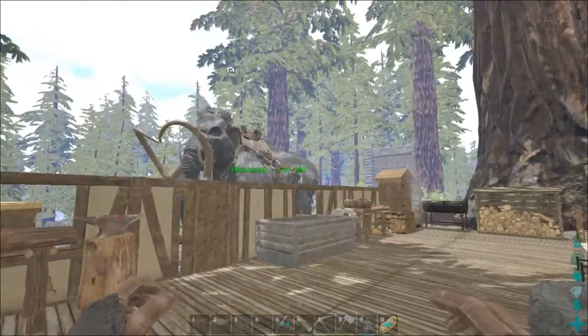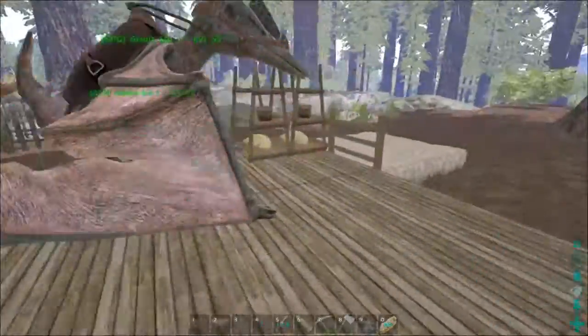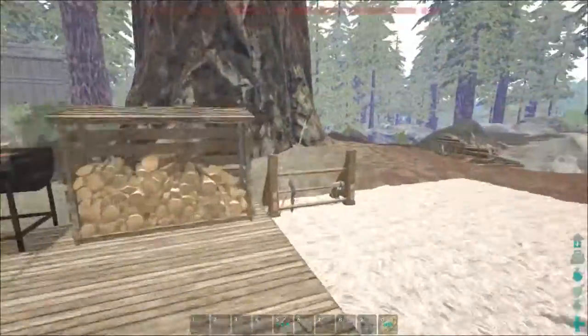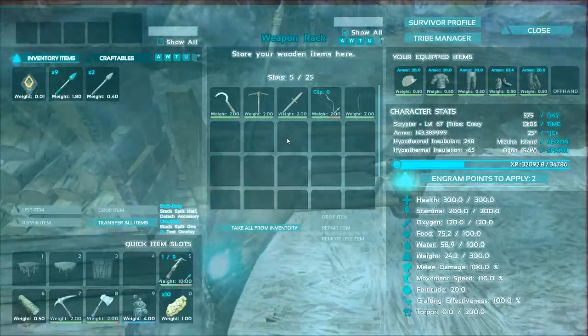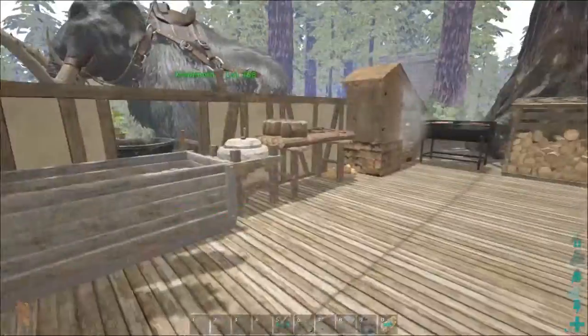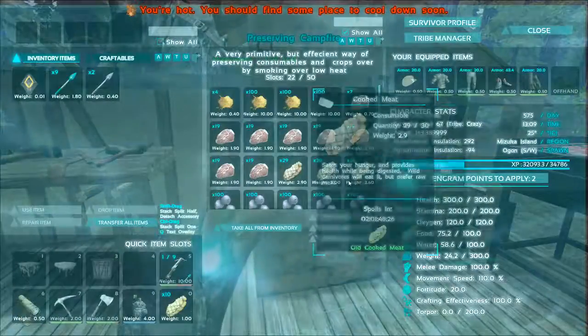We're here. Anky is there. I put up some more structures — storage boxes and a weapons rack, which can be used for tools. You can't put arrows or ammo in there, which is weird, but okay. Once this has finished cooking up — it's really hot here now — I'll store all that away.